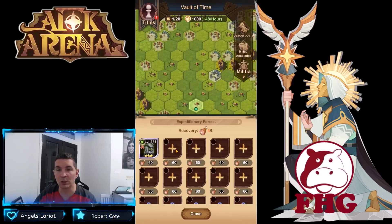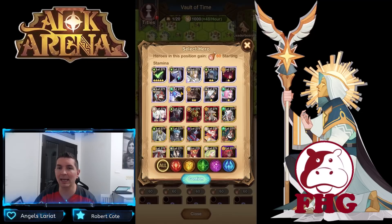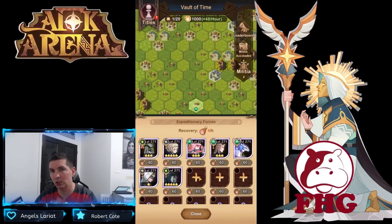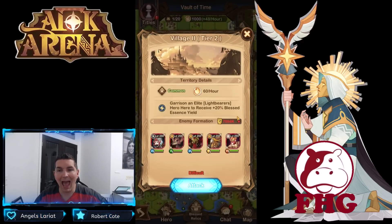Second thing: set up your teams. You can build two teams. When entering the Abyssal Expedition, come in with your two strongest teams — and I repeat, your two strongest teams. This does not mean Celerity, this does not mean Mage, this does not mean Tank. You're coming in with the two strongest teams because when you enter the Abyssal Expedition there are no relics. You have to fight the first camps with no relics, so bring your strongest heroes regardless of class.